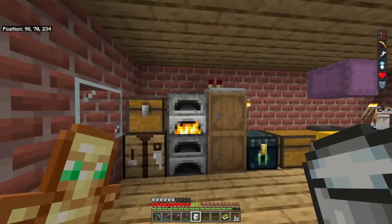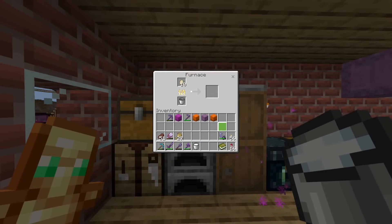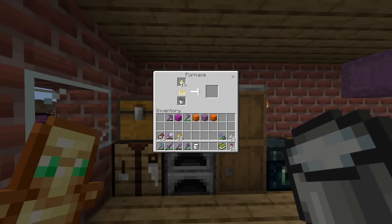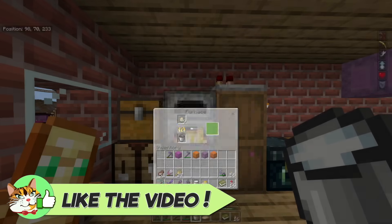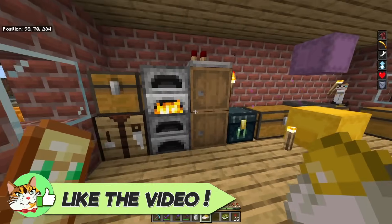Take, for example, the egg. This is an item you can get from chickens, and currently all it does is let you throw it to make more chickens. But after this update, one of the many crafting and furnace recipes that exist in this add-on is the ability for your eggs to turn into cooked eggs, which is absolutely hilarious if you ask me, but also something people have wanted forever.